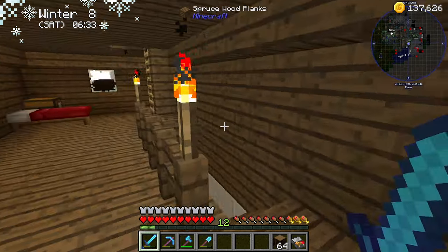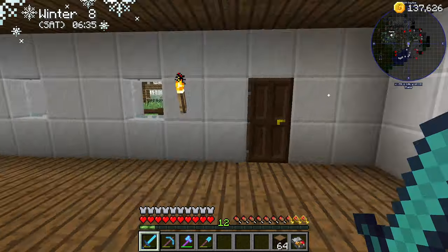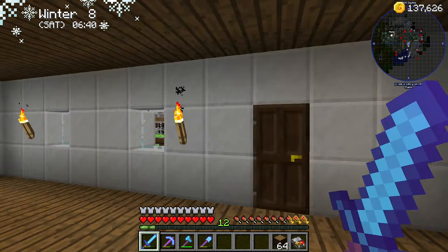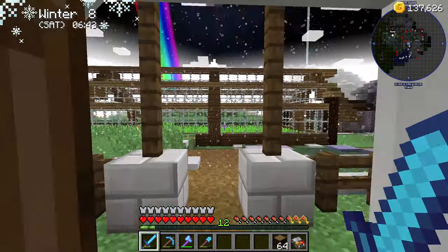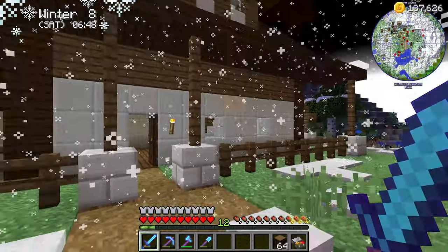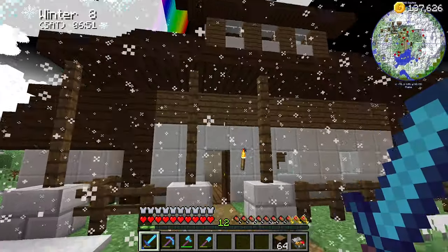Hey guys, Britta here. Welcome back to Farming Valley. Here we are for another episode where we're in our newly built house. Hopefully you guys have seen the timelapse of the last episode. So the front door is obviously here. It's winter and it's frustrating — it's hard to do anything during winter. So we walk into our house here through the front door.